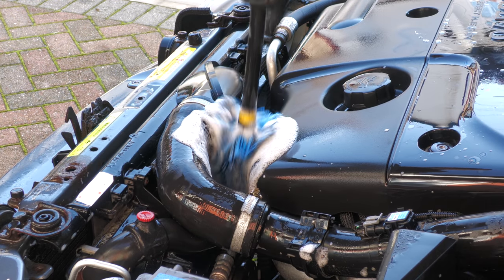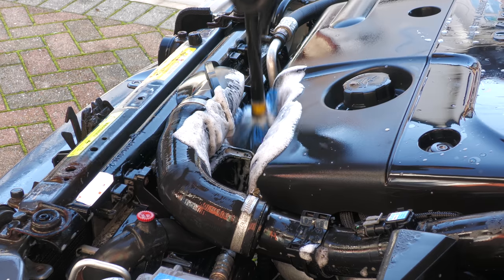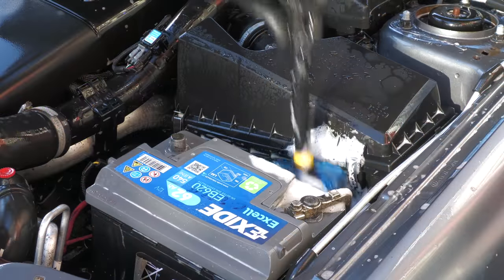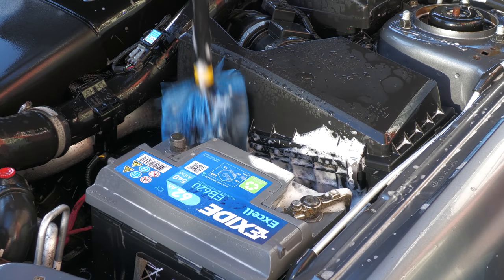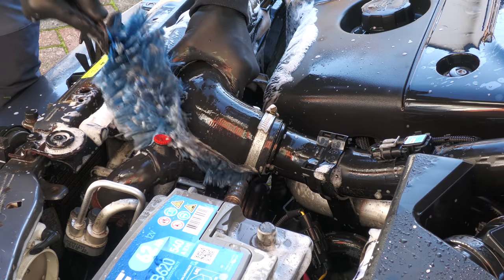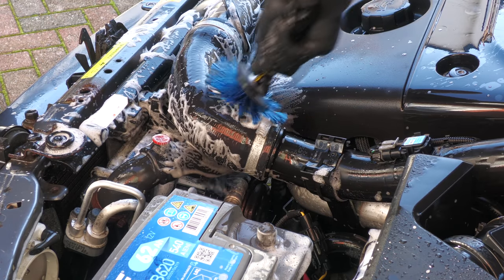Once the more flat top-facing parts had been thoroughly brushed over, a few easy detail items were employed to access the deeper and tighter parts of the Volvo's engine bay, which can easily be overlooked but need scrubbing too — so should ideally be worked over with a barrel brush or two once they've had time to soak.